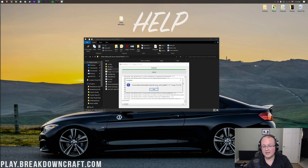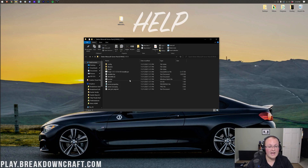It successfully downloaded the Minecraft Server and installed 1.17.1 Forge. Click OK. You'll see some new files have appeared. You can actually delete the Forge installer now. Next, we need to double-click on the run.bat file.